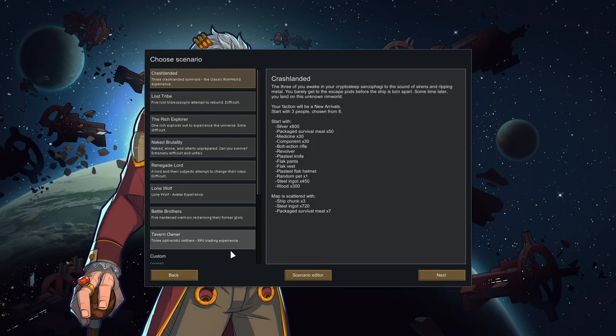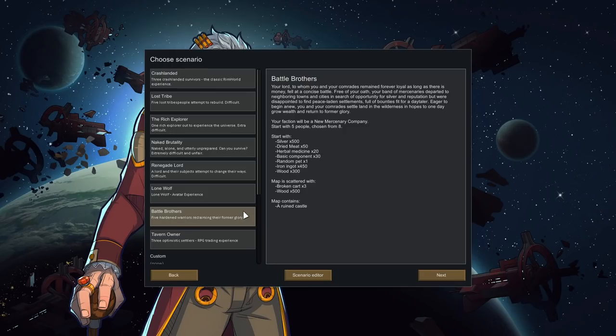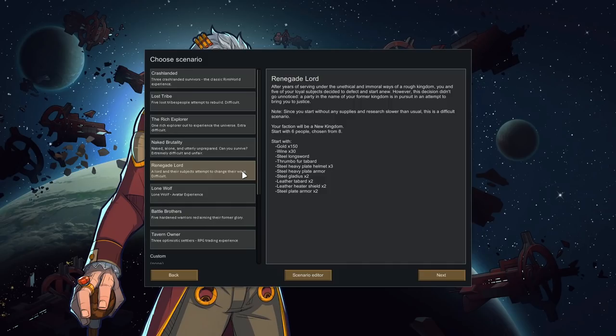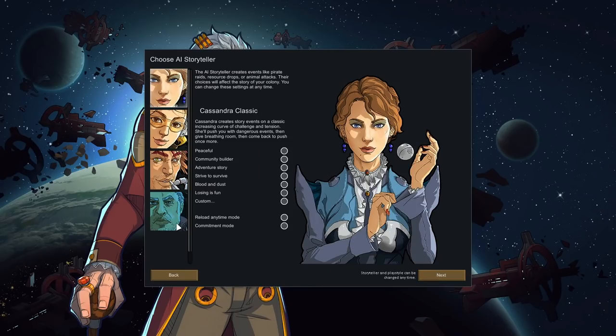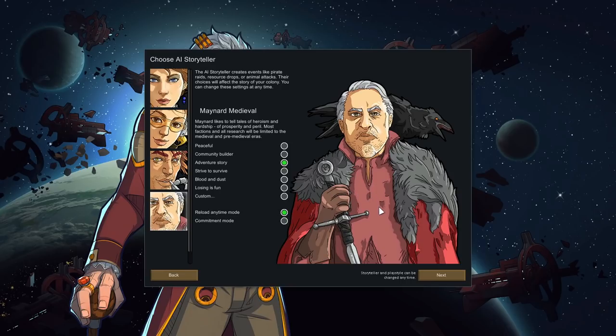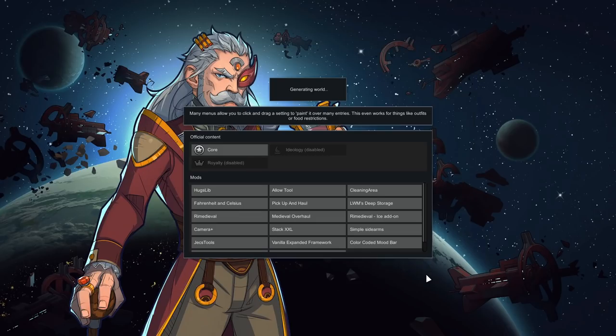With this mod list you'll notice way more starting scenarios. I love Battle Brothers because it gives you castle ruins in the center of your map, though you start with no research. Renegade Lord is from Vanilla Expanded Medieval, which we already discussed. Tavern Owner is probably the closest analog to the classic crash-landed experience — you start with some research, only three colonists, and a reasonable amount of starting supplies.